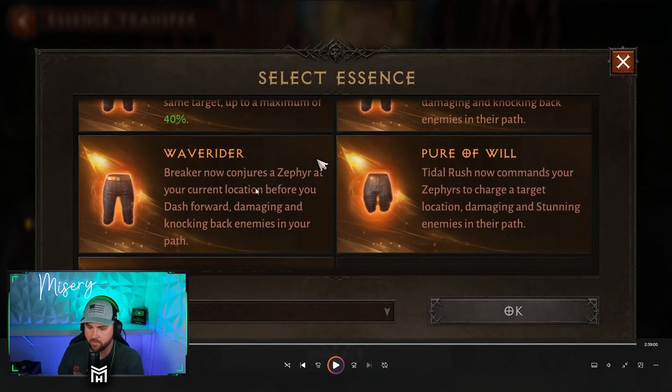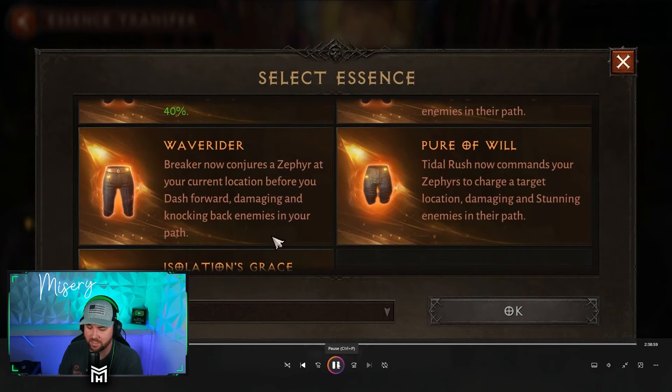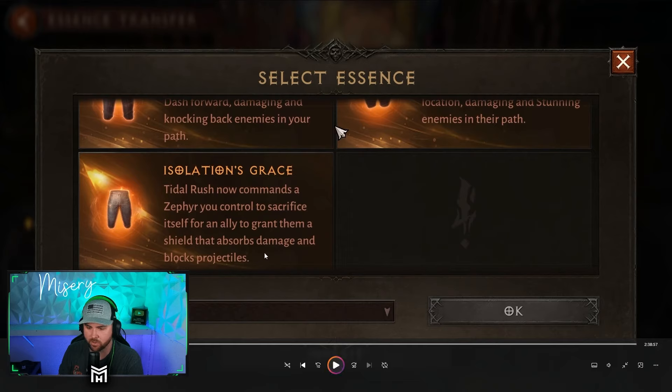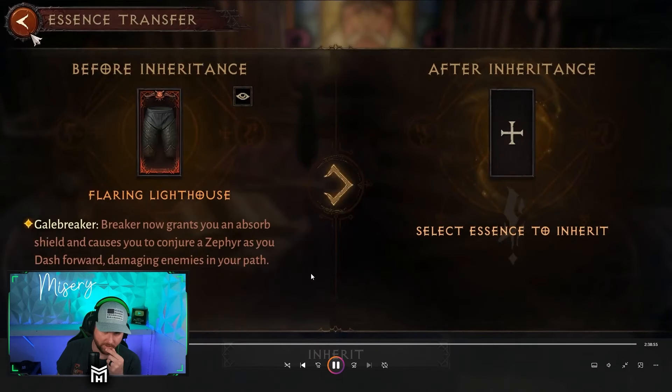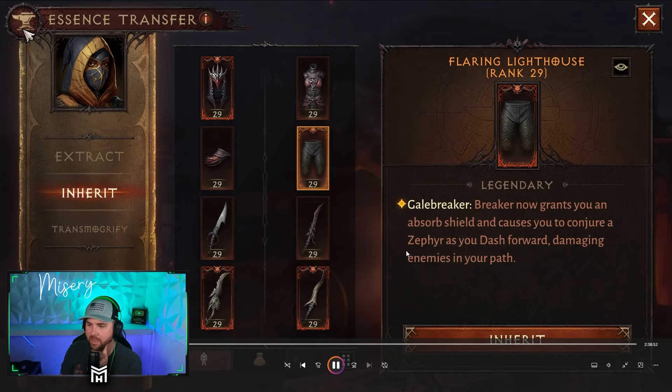Breaker now conjures a Zephyr at your current location before you dash forward, damaging and knocking back enemies in your path. Tidal Rush now commands your Zephyrs to charge at a target location, damaging and stunning enemies in their path — a lot of it is how you move your Zephyrs. It's fast-paced, dashing, quick decision-making, and moving your Zephyrs with you. To perfect this will take a ton of practice. The last pants essence: Tidal Rush now commands a Zephyr you control to sacrifice itself for an ally, granting them a shield that absorbs damage and blocks projectiles.